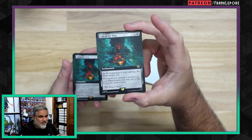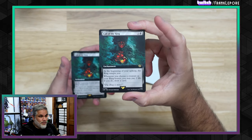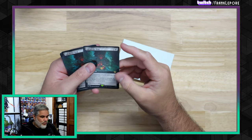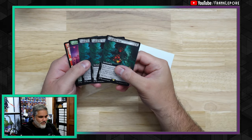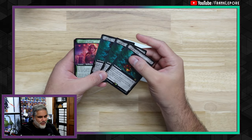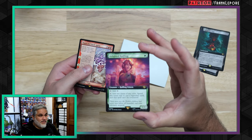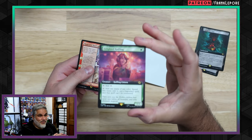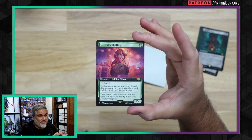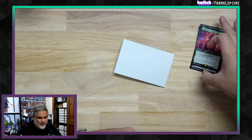At the beginning of your upkeep, the ring tempts you — whenever you choose a creature as your ring bearer, you may pay two, and if you do, draw a card. It's just a really cool way to be like a new Phyrexian Arena or Underworld Connections. And then a Delighted Halfling. I like the Extended Art version better than the Borderless version — the Borderless version looks kind of silly, really cartoony and goofy. So I just went with the Extended Art version.